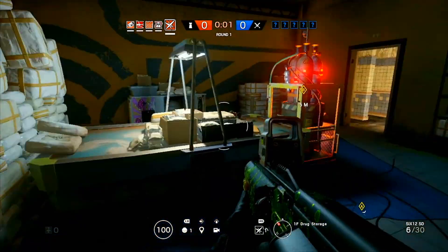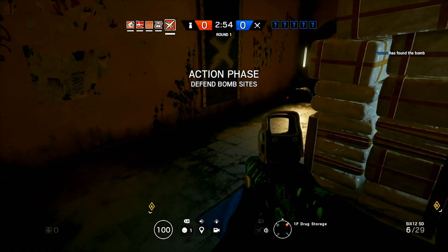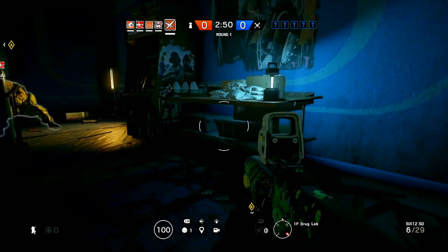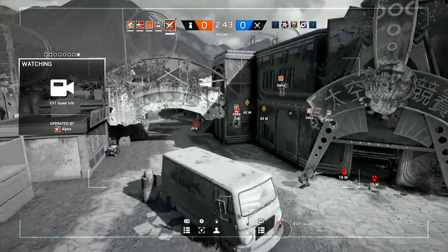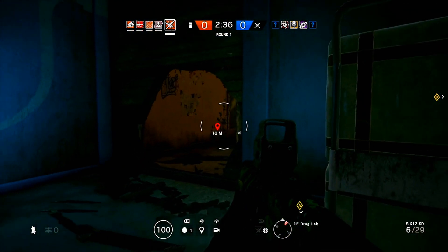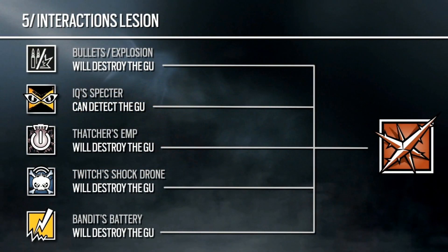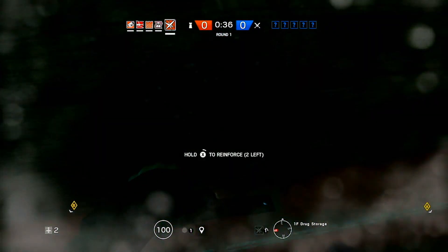The deployable shield combo is really interesting. You can put a deployable shield up in a doorway and place a tiny cloaked mine behind it — somebody jumps over the shield into the objective room and boom, they're injected. There are a lot of uses whether you're actively defending a room or trying to stop rushers. As for counters: bullets and explosions destroy the goo mine, IQ can detect it, Thatcher and Twitch can take it out, and Bandit can destroy it if it's near a charged wall.